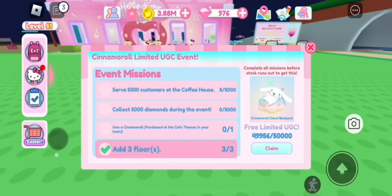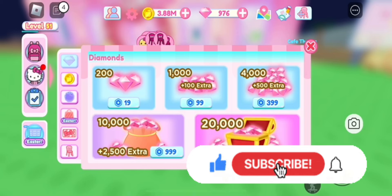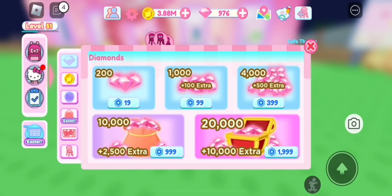So in this event, you have to add three floors to your cafe, get 5,000 gems, you also need to serve 5,000 customers, and then you need to do one other quest — I have to read it after.